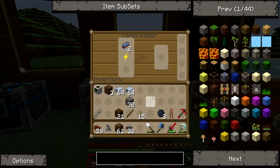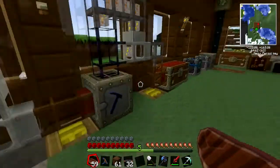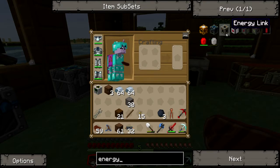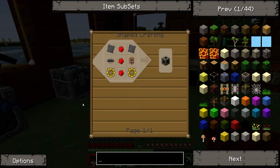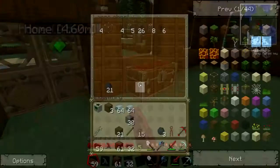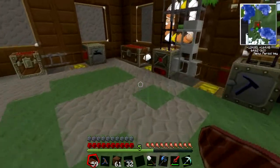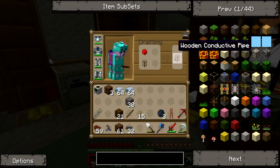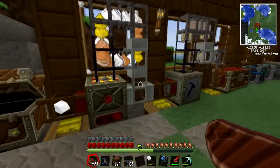Now if I put that in the compressor and wait a little while... What else do I need for the energy link? Wooden conductive pipe, a couple of gold gears. That's fairly expensive. Wooden conductive pipe is easy because it's literally a wooden transport pipe and a piece of redstone — the same with any pipe. You add redstone to it, it makes it into a conductive pipe. I need three redstone and a lot more gold.